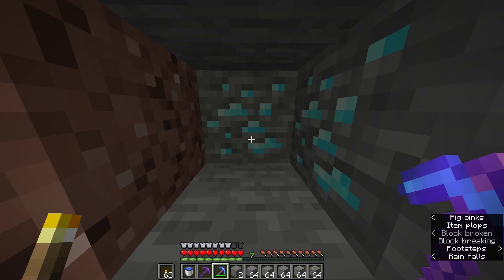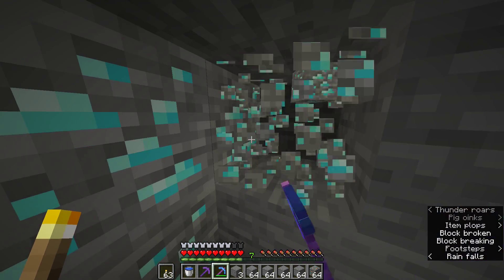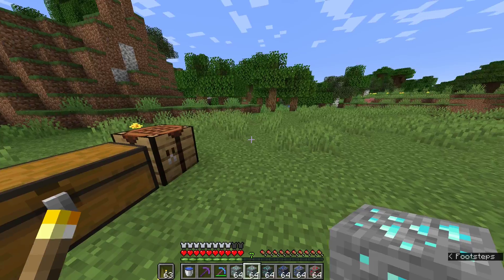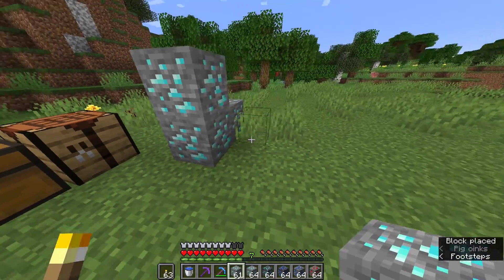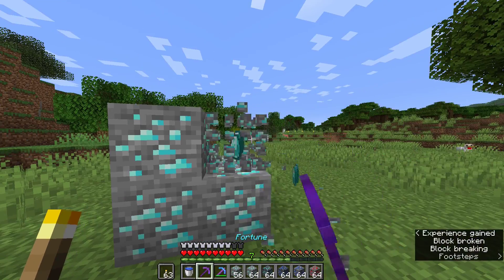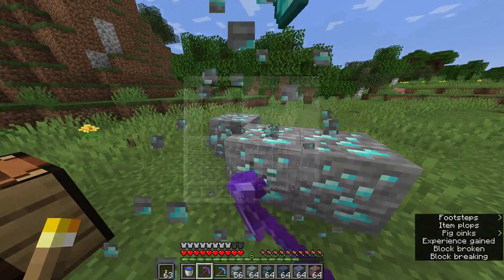I saw him using a silk touch pickaxe to mine things, thinking, what the hell are you doing? Turns out, it was to pick up the ores and mine it with a fortune pickaxe. Although in the wrong order, I decided to rework that trick, and now it's simply holding a silk touch pickaxe and carrying the ores home.